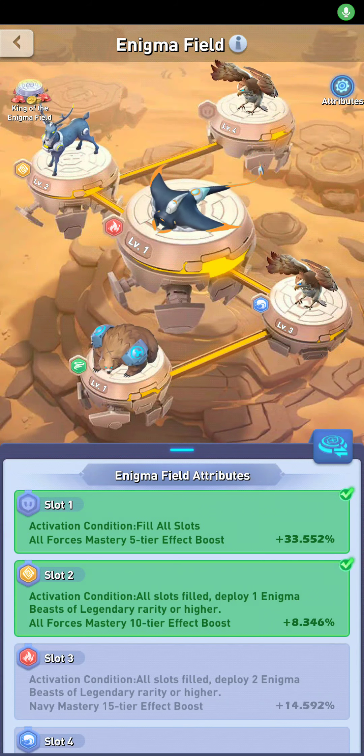Good morning friends. Now that I've had a little time to look at the Enigma Island and the Enigma Beast today, I'm going to focus on your Enigma field. Your Enigma field, which you can get to through the Enigma menu or on your Enigma Island by clicking on the building for it, looks like what you see in front of you.